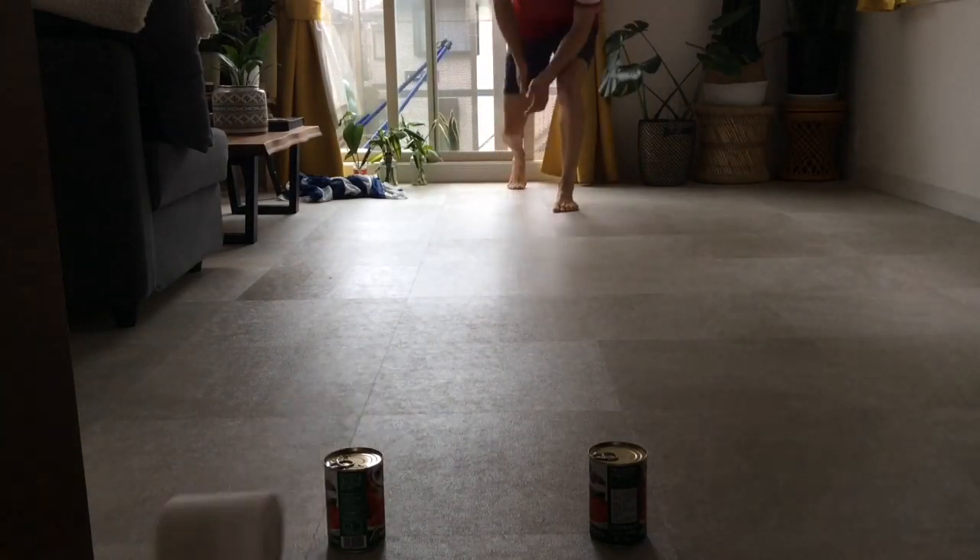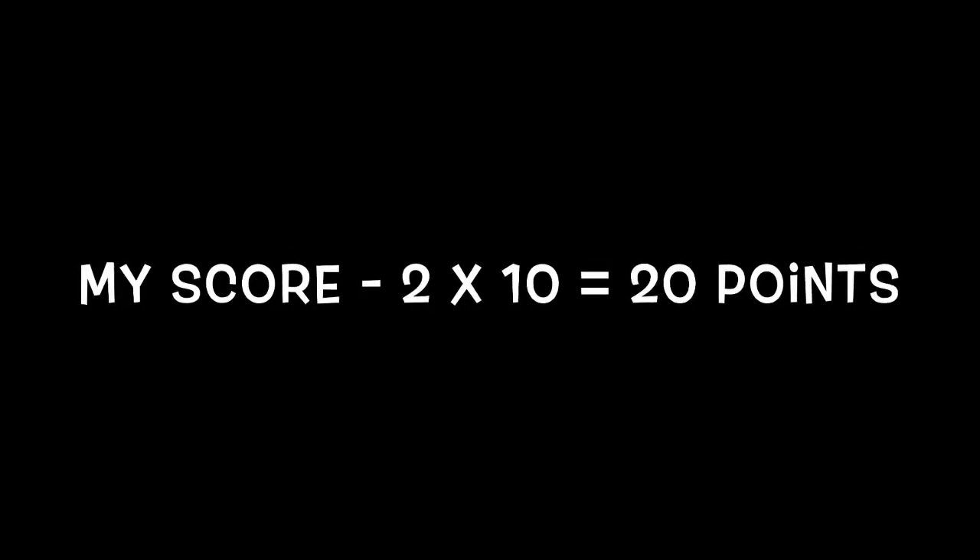For challenger status, after your one minute, take the number you got through the gate and times it by 10. I actually only managed to get two, so my score is 20 points.